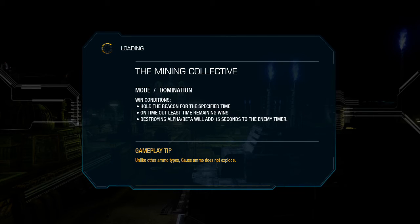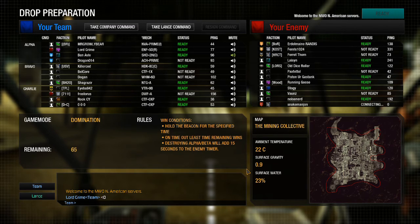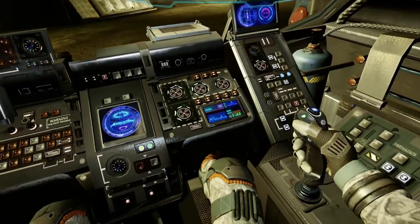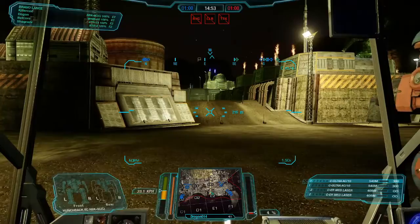And now we're going for a run on the Mining Collective and the Hunchback 2C Medium Mech. Good evening everyone. Let's go. Reactor online. Sensors online. Weapons online. All systems nominal. Well, that's just the only word he knows.